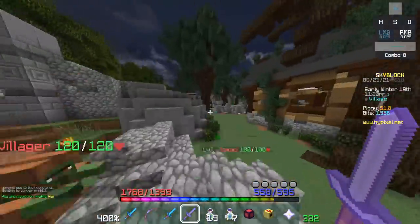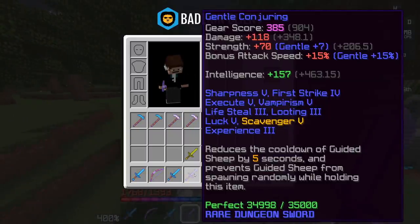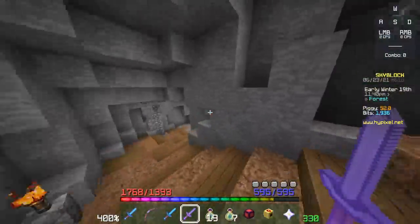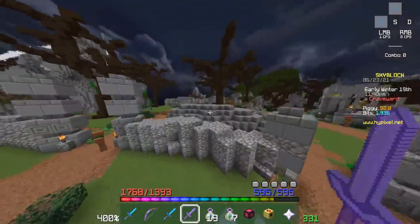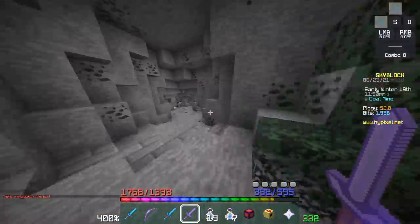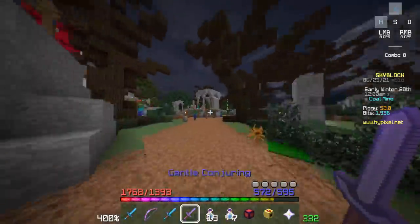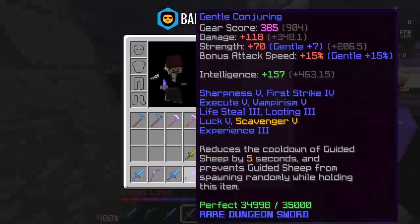You can actually replace a Superboom TNT in dungeons with an item called Conjuring. It basically has an ability where it shoots the guided sheep that mages get in dungeons, but any class can use it in place of a Superboom. Unfortunately it doesn't work outside of dungeons, but the guided sheep does blow up any crypts in dungeons. It really doesn't save you that many coins — like 5,000 per time — and it's only about 50 to 100k, so it's like a cheap infinite TNT with a few caveats.